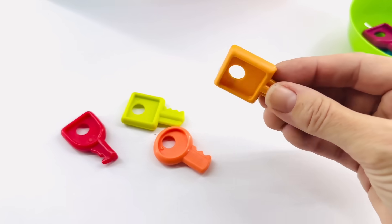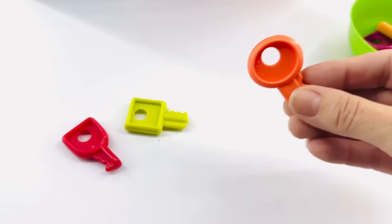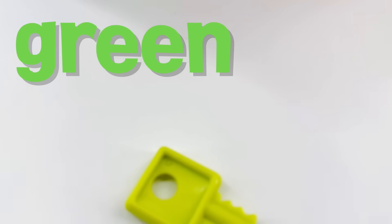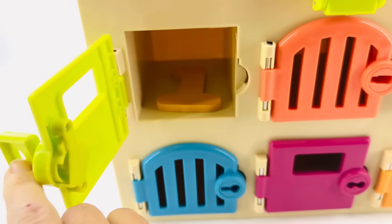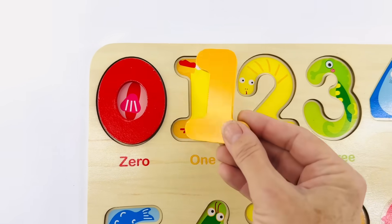This one? No, that's light orange. And this one is dark orange. And this one looks like it's red. So our last key is green. You did it. Help me put the key in and turn. We found it. It's the number one. One.